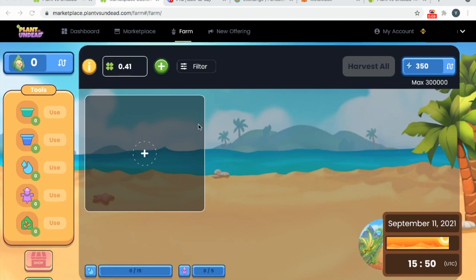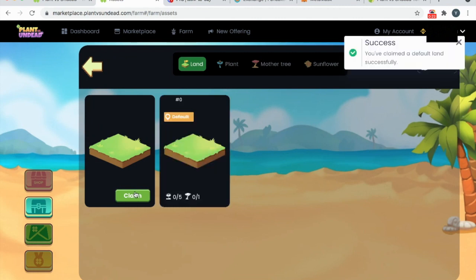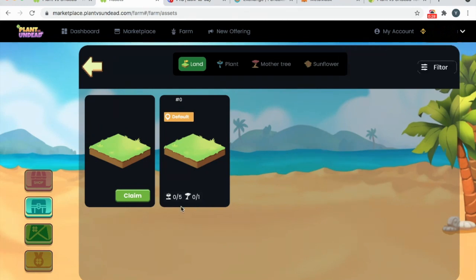The first thing we are going to do is go and claim our land. Go to the second section, right at the bottom under Shop, and click on it. You have one piece of land here to claim — go ahead and claim it. You have claimed a default land successfully. You can see that this piece of land can hold one mother tree and five plants.